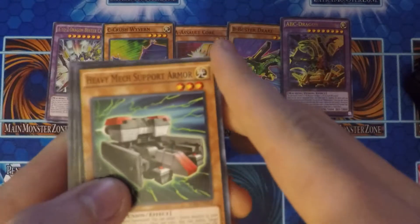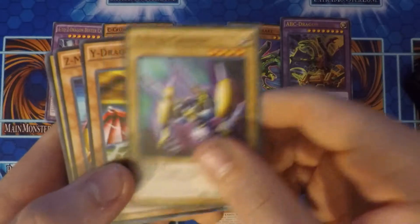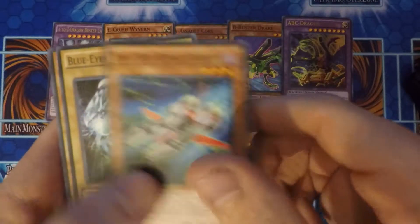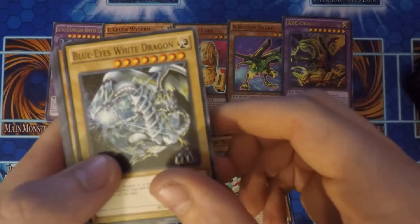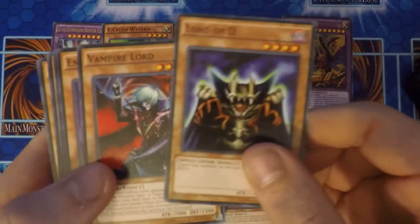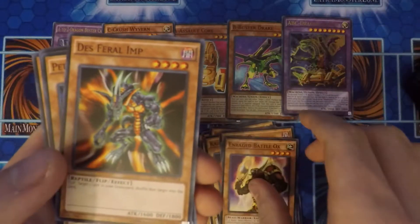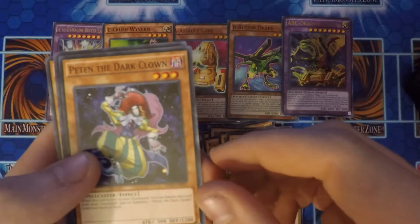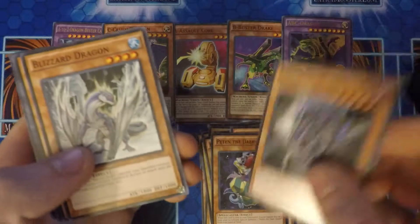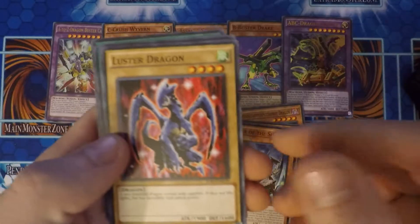Moving on we got Heavy Mech Support Armor, X-Head Cannon, Y Dragon Head, and Z Metal Tank. We also got Heavy Mech Support Platform. Of course, it won't be a Seto Kaiba deck without Blue-Eyes White Dragon. We also got a Kaiser Glider, a Lord of D., a Vampire Lord, the Enraged Battle Ox, the Desertapir Feral Imp, one Peten the Dark Clown — actually two Peten the Dark Clowns — one Interplanetarypurplythorny Dragon, one Blizzard Dragon, one Keeper of the Shrine, and one Luster Dragon.